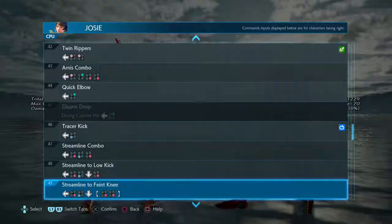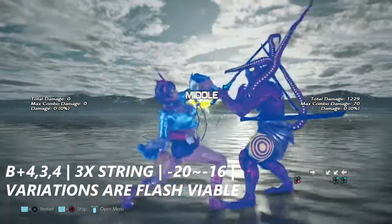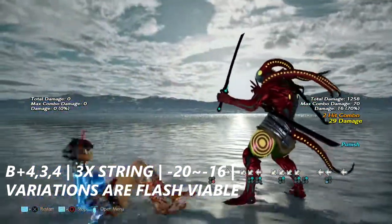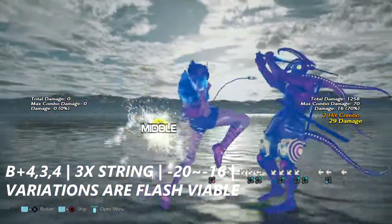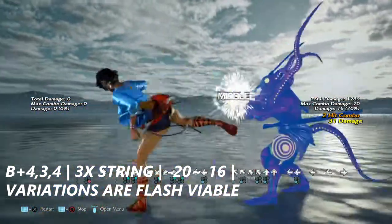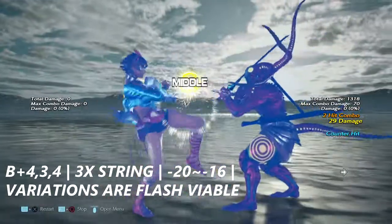Up next is back plus four into three into four — a three-hit string varying from negative 20 up close to negative 16 at the furthest possible distance. Luckily, any variation of this is flashable. You can interrupt her with flash for anything.